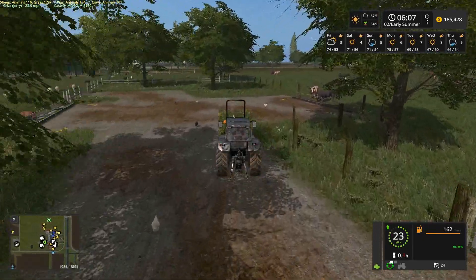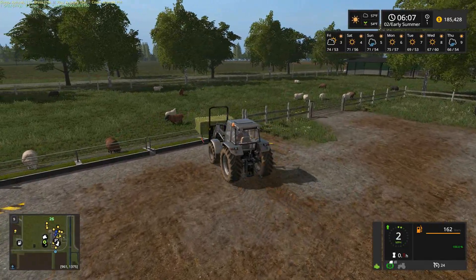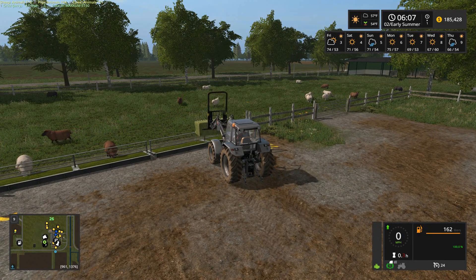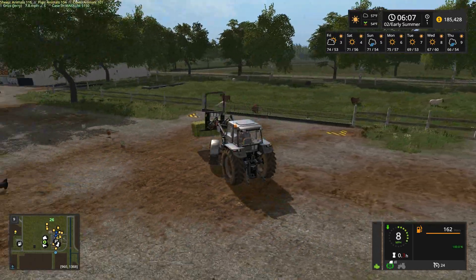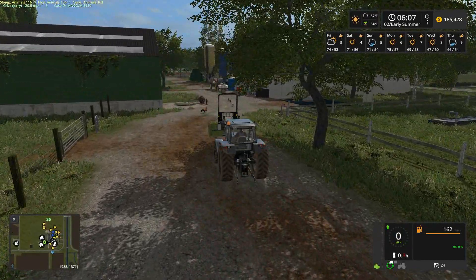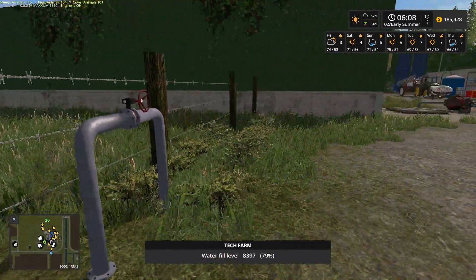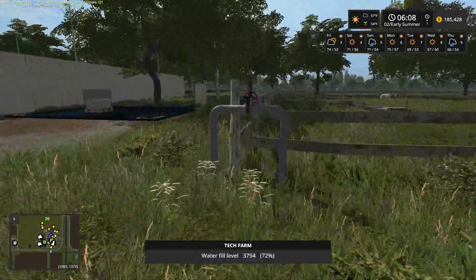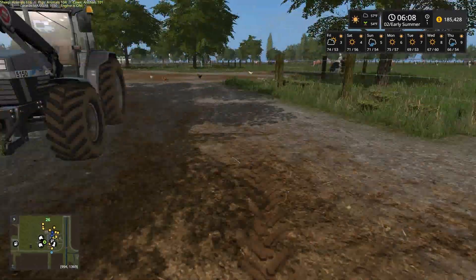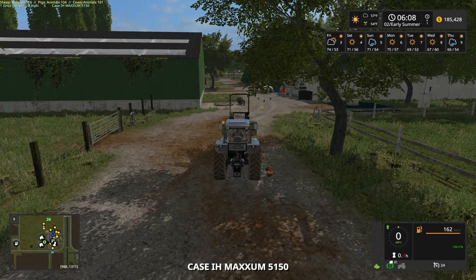Let me go ahead and get our sheep fed here with a little bit of hay because we want to do this today before we get started with some of our other chores. I'm guessing that it's not going to take that bell, so that's not a problem. Let's see if our cows will take it. I just cannot pass up walking over and giving our cows, our sheep, our pigs water. Water was always such a chore for me on other maps because it generally involved having to grab the water trailer.